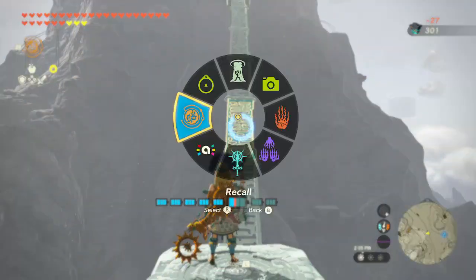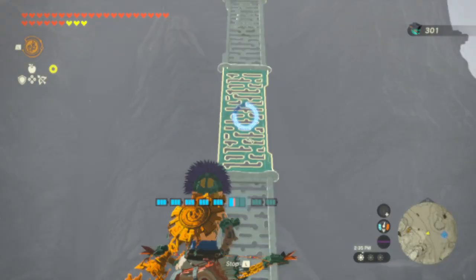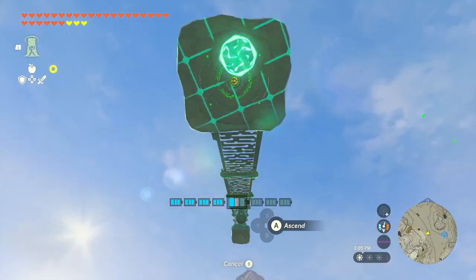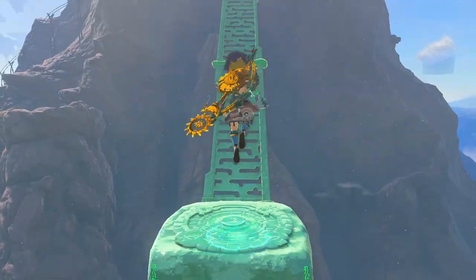So anyway, you can see here how to set up an additional ramp. Use rewind to hold it in place right after auto-building. Activate it with an arrow, then position it with ultra hand. It's pretty simple. Now it's time to climb higher than Death Mountain — hajime!